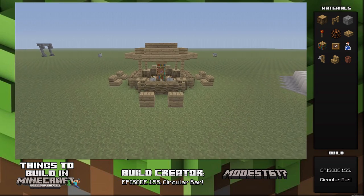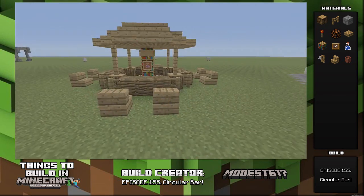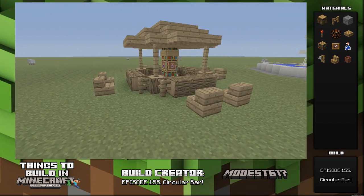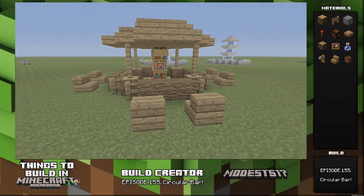Hey guys, it's Models 5 on 7. This is episode 155 of my series Things to Build in Minecraft. The name of this episode is Circular Bar, and this is just a cool aesthetic build that you can throw somewhere in your world — put it in your backyard, put it wherever. It looks cool.